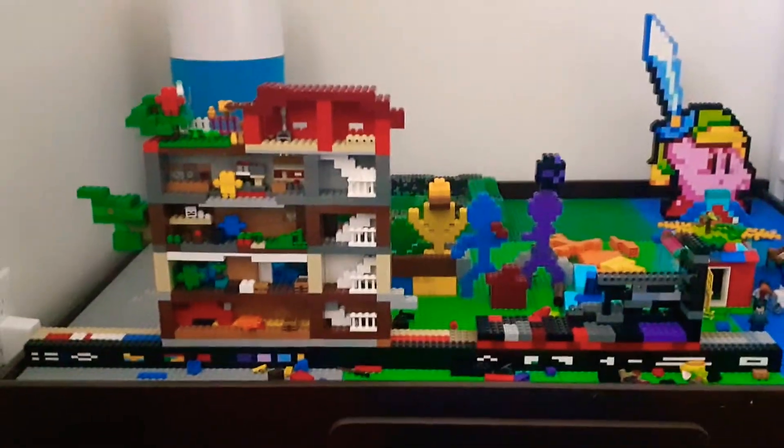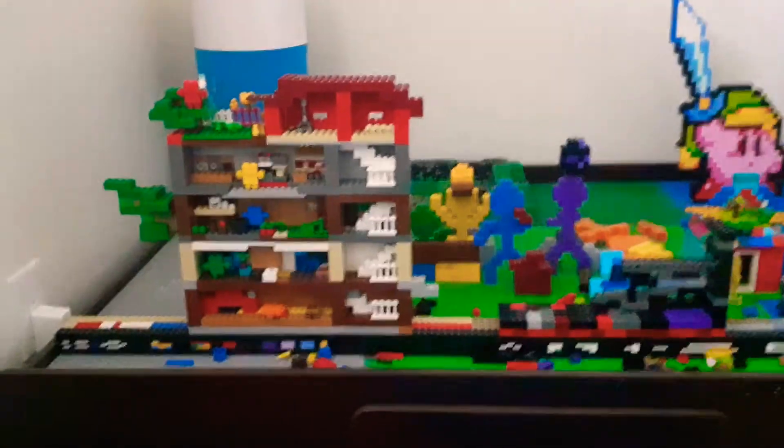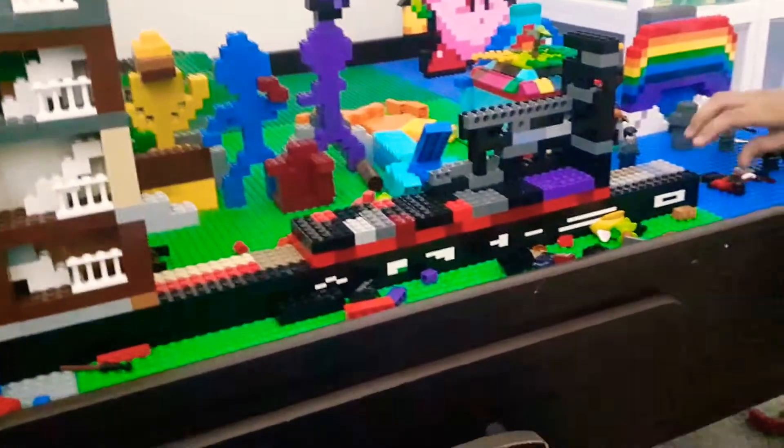Hello everyone and welcome to Alan Becker world! Here we have a Lego recreation — here is the incredible desktop. We have all the stick figures including orange, and this is the second coming laying down in his bed inside his apartment.